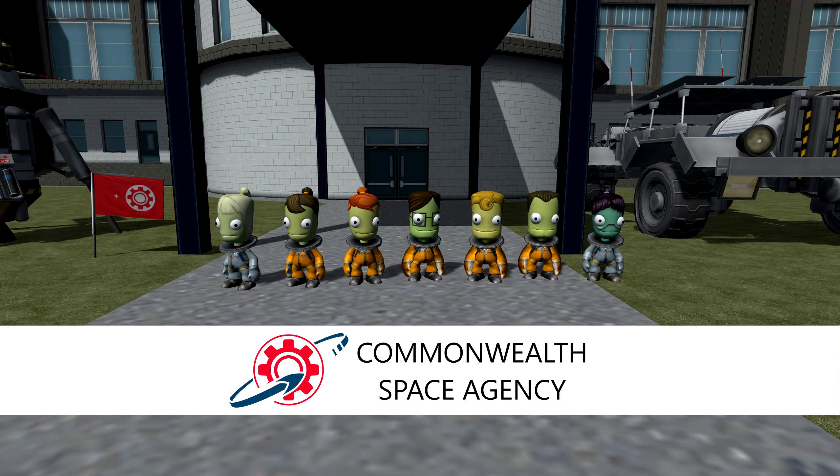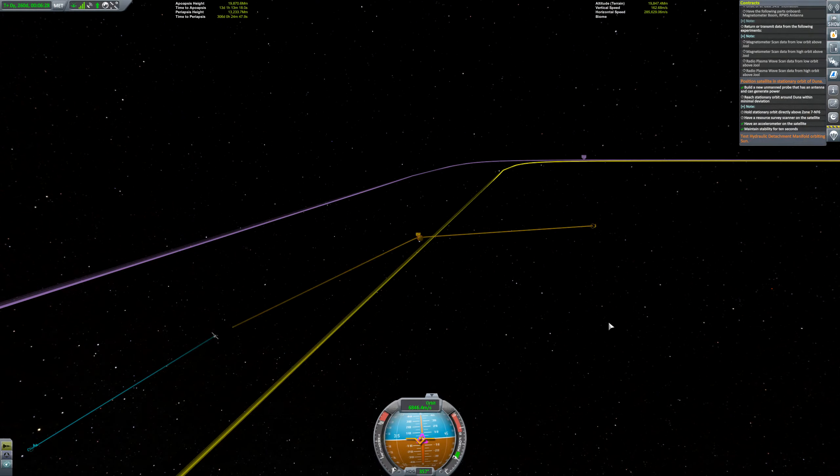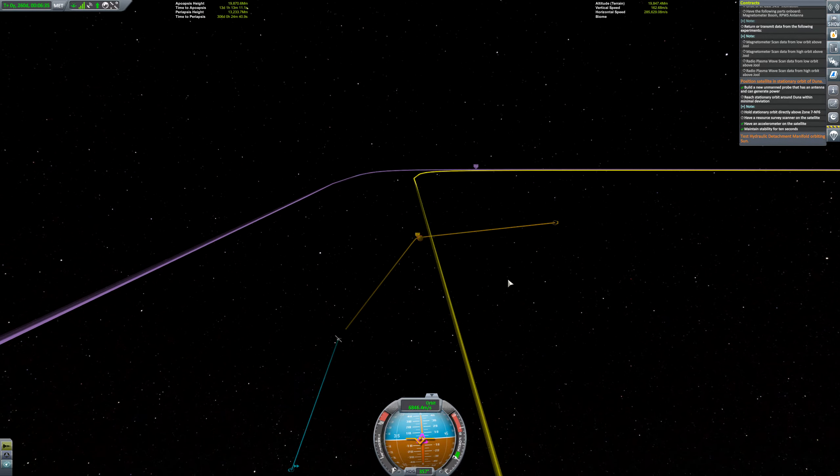Hello friends, this is Promi, and welcome back to the Kerbal Commonwealth Space Agency. Firebug and Firefly are approaching Duna, as we saw at the end of the last episode.